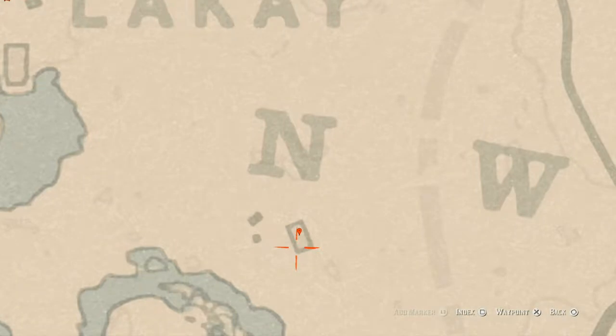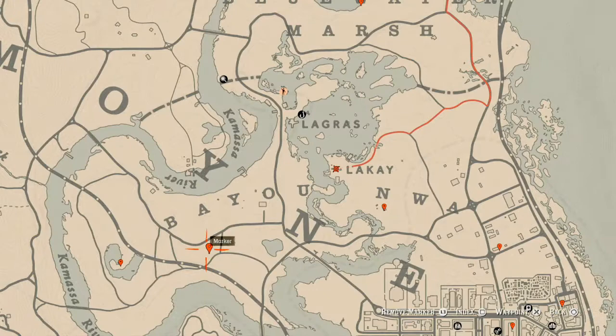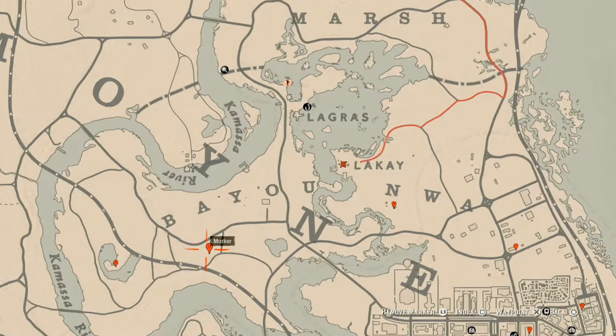One more random lost jewelry is at our marker right here inside this house. This lost jewelry is a Durant Pearl Bracelet — it's on top of the fireplace when you go inside the house. Go get that.